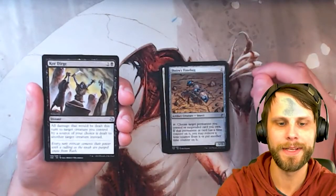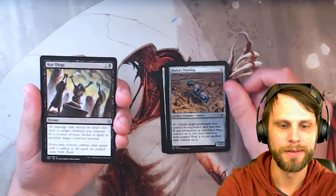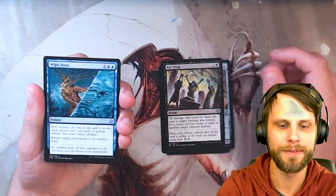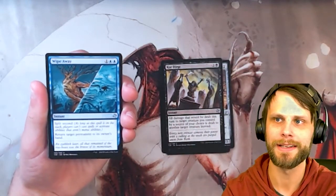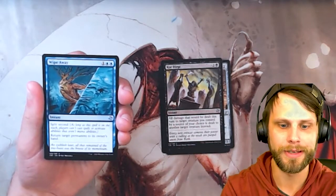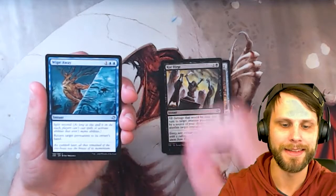Our first uncommon is Corr Durge — instant for two and a black. I love the perspective on that artwork; it's just so fascinating. Wipe Away features that split-second mechanic — this is something we haven't really seen since Time Spiral. It basically just says it can't be responded to, period. It goes on the stack and that's it. I love that.